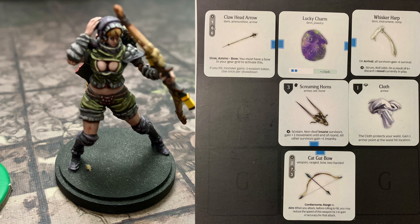Green survivor Ellen is going to be my long-range attacker. She has the Clawhead Arrow, which is basically a one-shot weapon: 1 speed, 6+ accuracy, 6 strength. It also has slow, meaning it can never be more than one speed. If you hit the monster, it gains a minus one evasion token — usable once per showdown. Then there's the Lucky Charm, activated with two blue affinities, giving plus one luck.